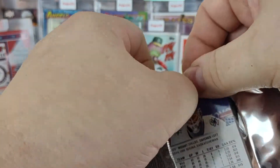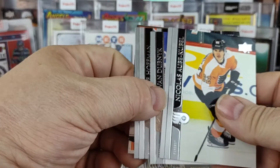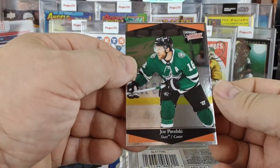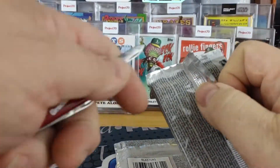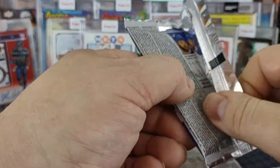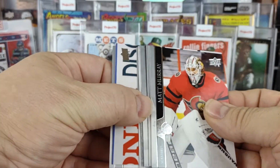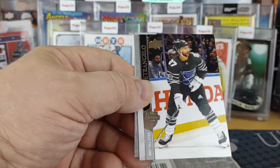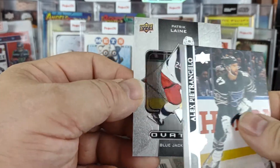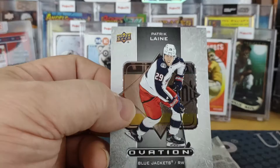Three packs left. Another Ultimate Victory — Joe Pavelski for the Dallas Stars. Two packs left. We got an Ovation, which is kind of stamped to look like stone or something. The Patrick Laine, Blue Jackets, Ovation insert.